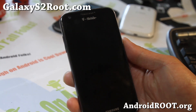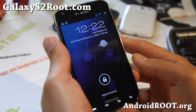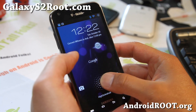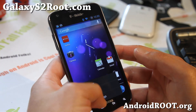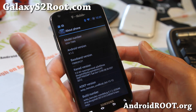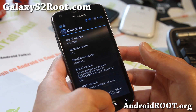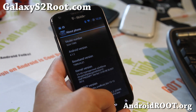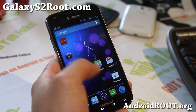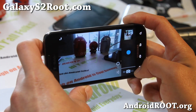Hi folks, this is Max from GalaxyS2Root.com. I've got a quick overview of the latest AOKP ROM. This is like an unofficial build, but it's actually running really well, really fast. It's running Android 4.1.2 and has the latest AOKP settings plus the 4.1.2 updates. This is pretty much what Build 5 is going to look like, but we already have it on the T-Mobile Galaxy S2. I love it.